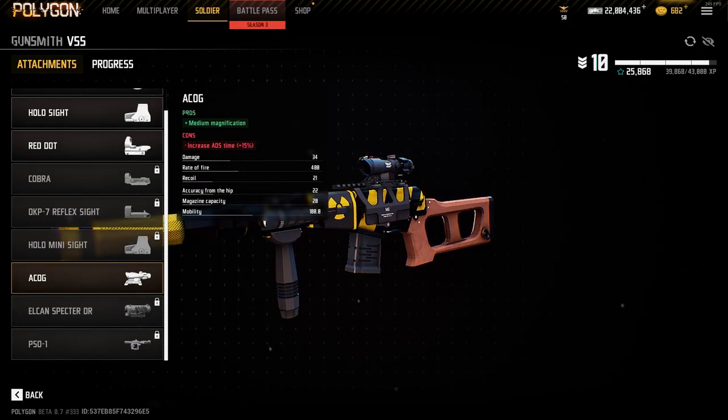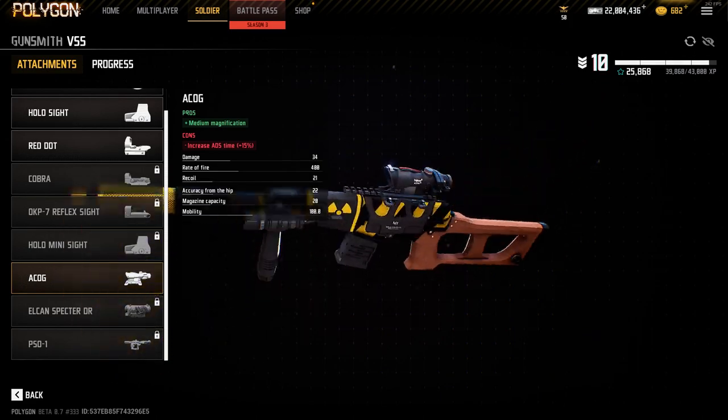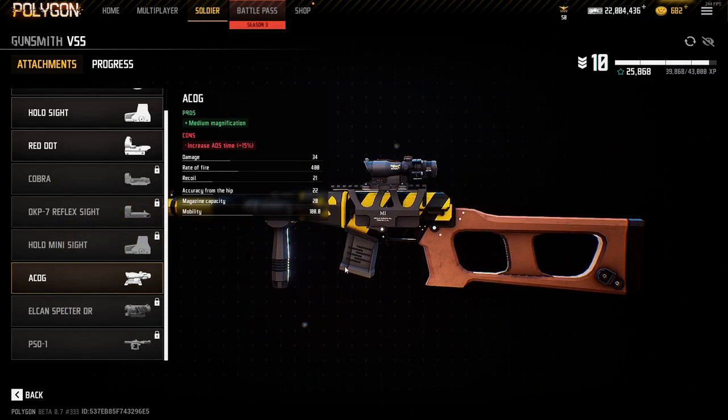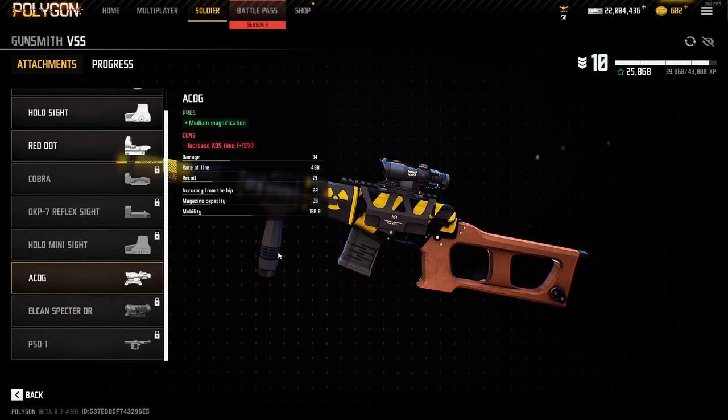I really like the gun. I think with the new attachments and the new features we've got to unlock for it, both the grip and the ACOG are pretty good. The grip just gives you less recoil — it jumps a bit less — that way the gun feels more consistent.